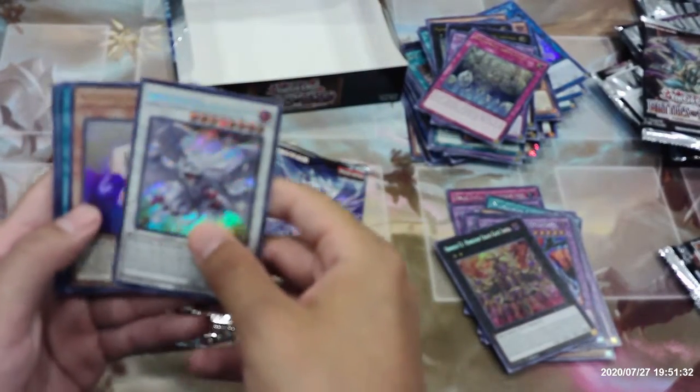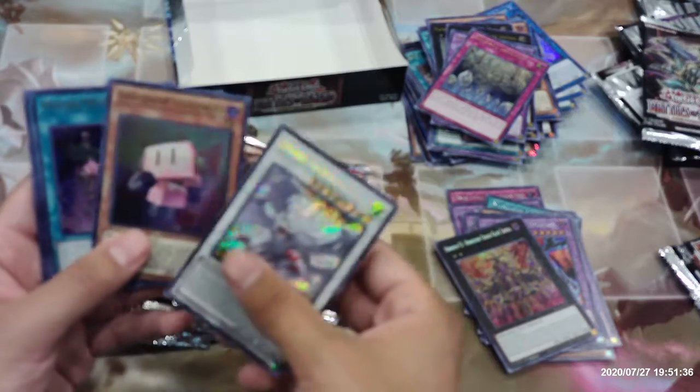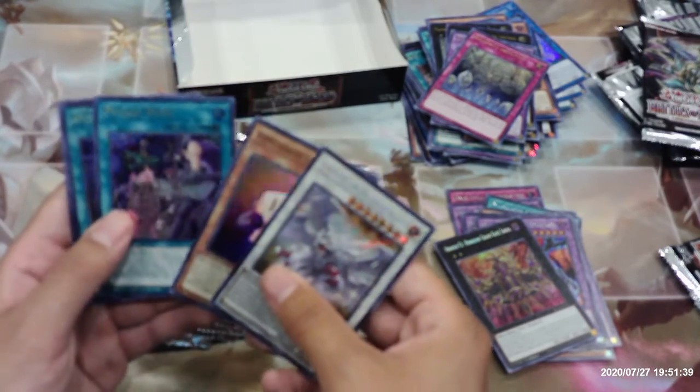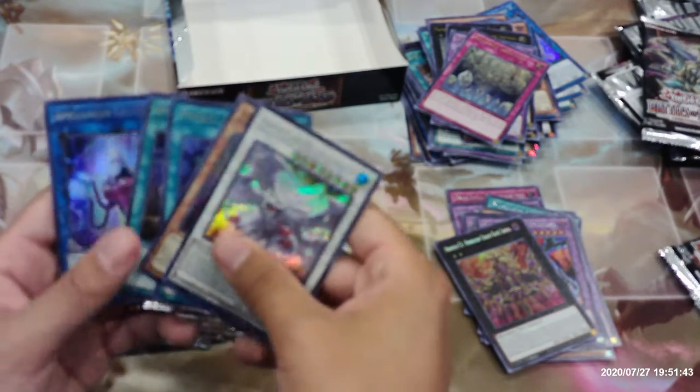Judgment the Dragon of Heaven, Appliancer Socket Roll, Psychic Wave, Afterglow, and Appliancer Celtopus.